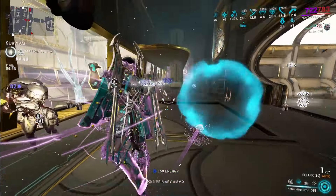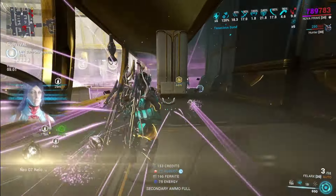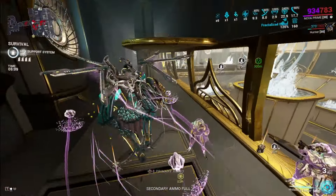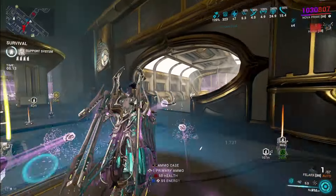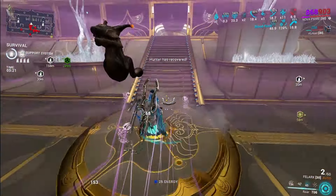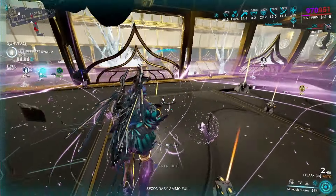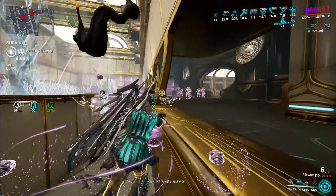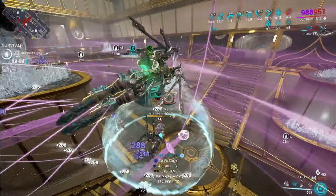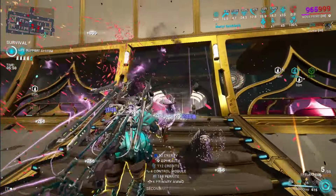This is Nova's Helminth ability, and the Helminth version has been changed — the DR for the Helminth ability is now only capped at 75%, just like Eclipse's Helminth version. The augment for this ability will allow you to recast the orbs, but instead of restoring orbs to the max, it will send off all remaining orbs in one hit, targeting enemies and loot boxes, dealing heat damage. So you can apply a second damage type with the augment as well.